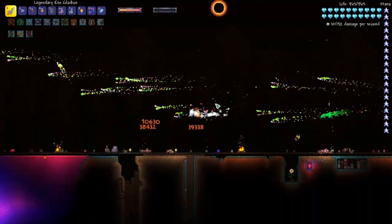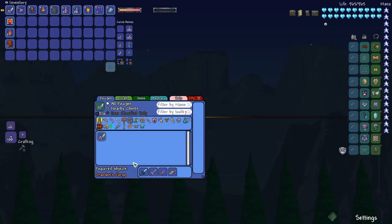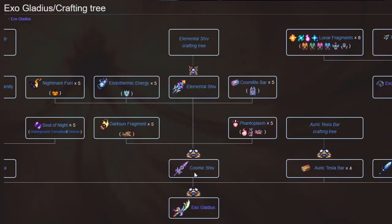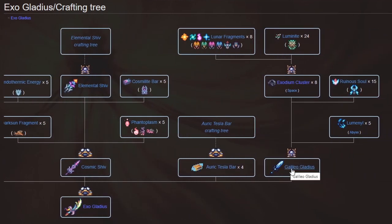Let's take a look at how the Exo Gladius is crafted. Normally I use the recipe browser, but I'm going to show the first stage and then go to the wiki for the rest because it's such a long crafting tree. Here on the Calamity wiki you can see those three swords. You have the Galileo Gladius, which can be crafted from Exodium Clusters — which are crafted from Lunar Fragments and Luminite — and then you need Ruinous Souls and Luminite. Very simple recipe if you're endgame.